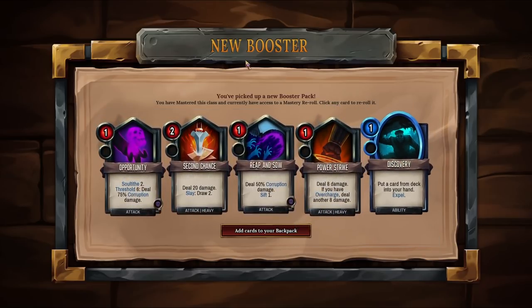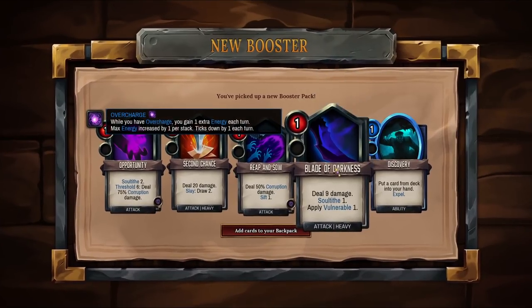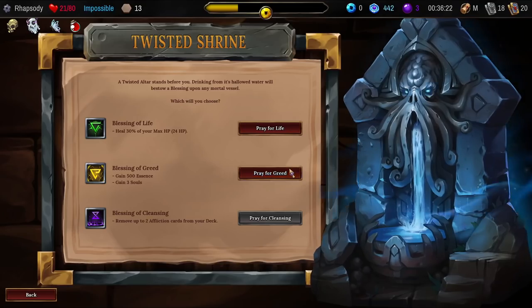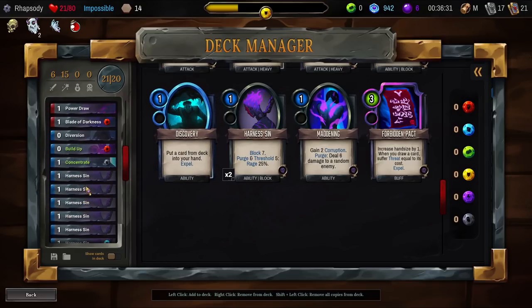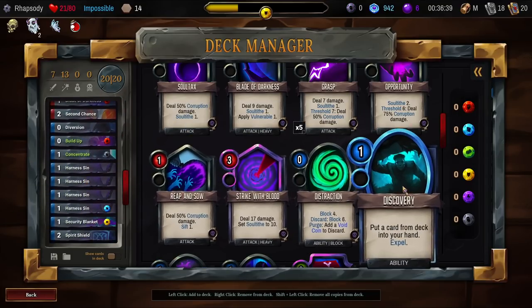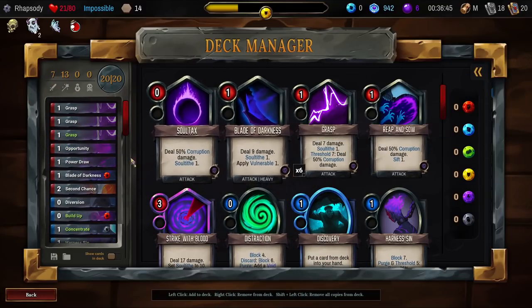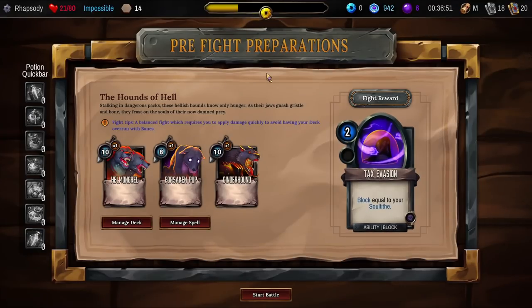Discovery: put a card from your deck into your hand, upgrades to remove the cost. Even so, we'll reroll the Power and get another Blade of Darkness — sure, I'll take that. Dottle off to this shrine, pray for some greed. Have a look back at the deck manager. The Diversion definitely goes in instead of one of the Harness Sins. Second Chance definitely goes in instead of a Harness Sin as well. Opportunity goes in instead of Grasp. I do want to get another Blade of Darkness in there, but I don't think I need to do it yet.